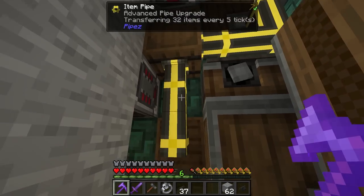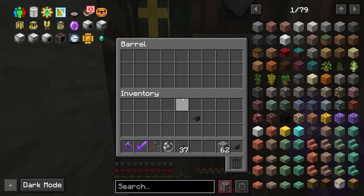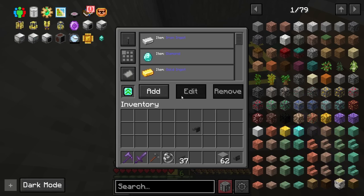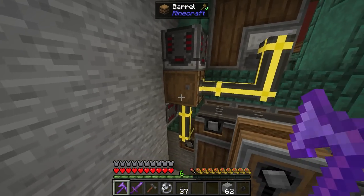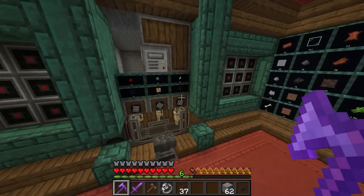So I had to change that with the binding. Before, I was pulling it out down here with a filter. Instead, I'm just filtering the iron, the diamond, and the gold, and my recipes work. Really easy to fix, but definitely a change.